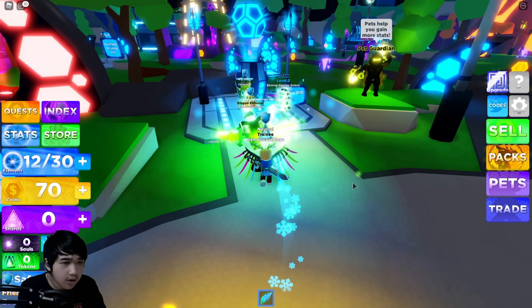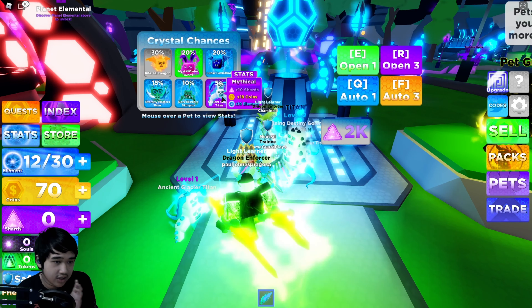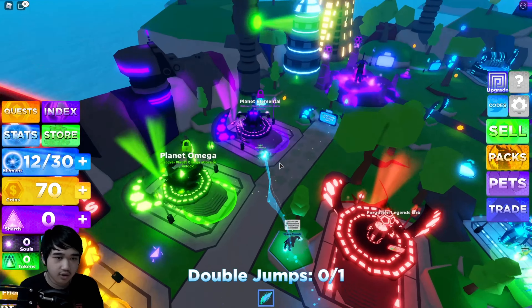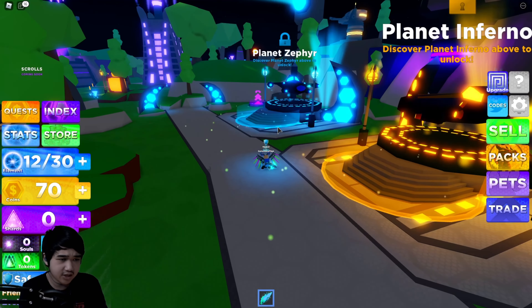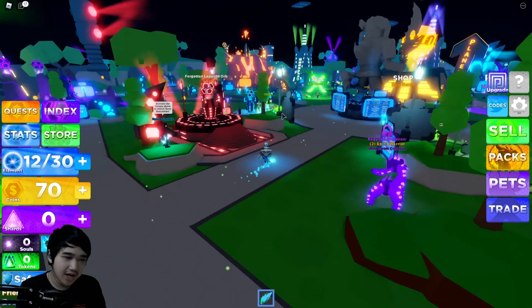It's all about the cute little pets. If we go over here there are Electro Orbs — this is where we can get some pets. We got the Ancient Glacier Titan. I'm not sure if that's the best pet in the game considering there are already so many slots — there's Planet Elemental, Planet Omega, and all these portals.